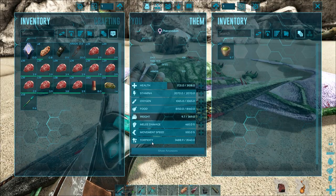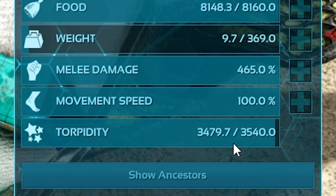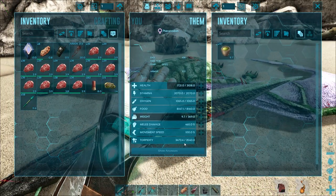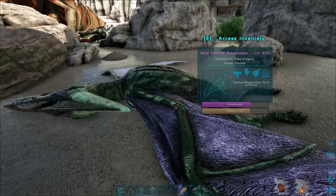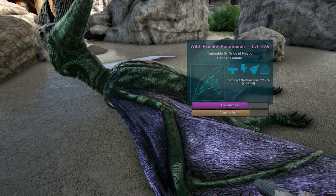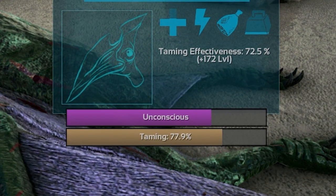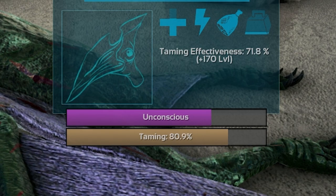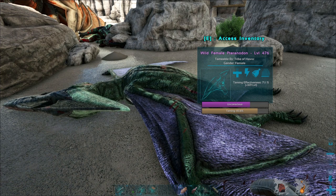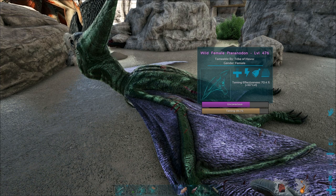All you have to do is monitor its sedation level, also known as its torpor level. Once the torpor bar drops to around half, force feed it several narcotics to keep it sedated. As time goes by, its food bar will deplete and it will eat the raw meat that's in its inventory. Every time it eats, you'll see the taming bar progress. All you have to do is make sure it doesn't wake up and keep an eye on the raw meat it has left in its inventory. If it's starting to run out of raw meat, just force feed it some narcotics and go grab more raw meat as quickly as you can.